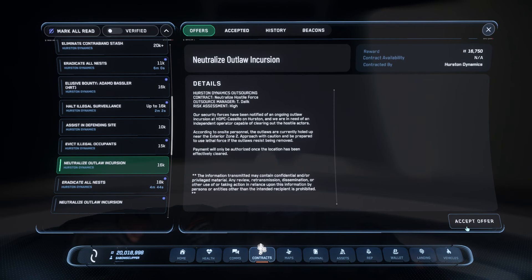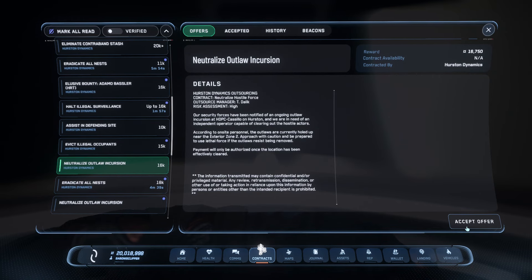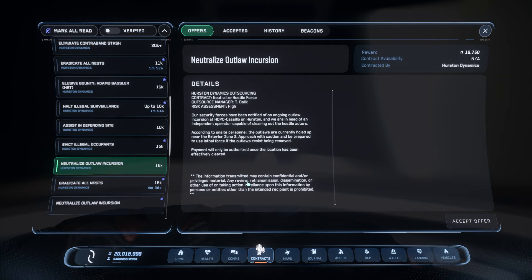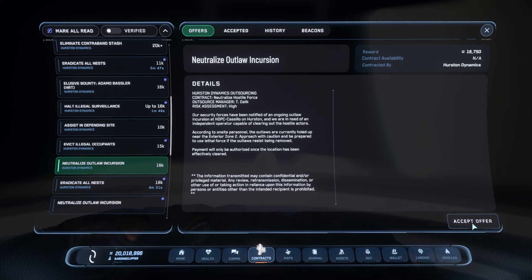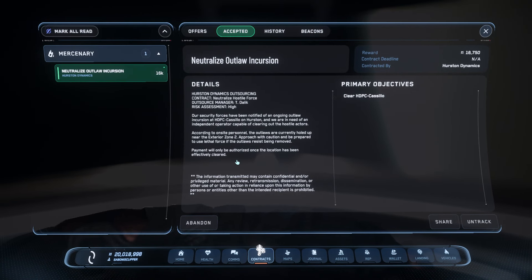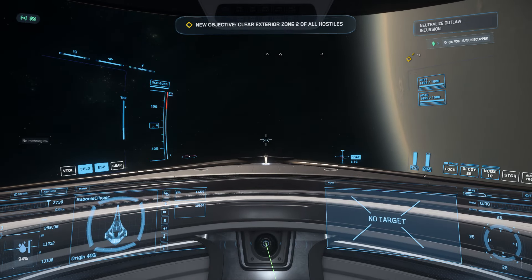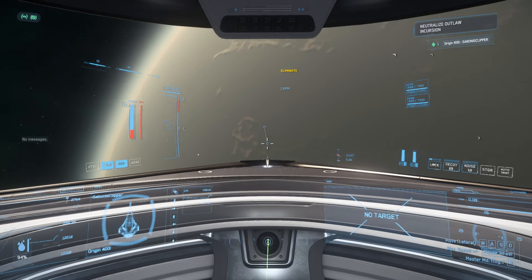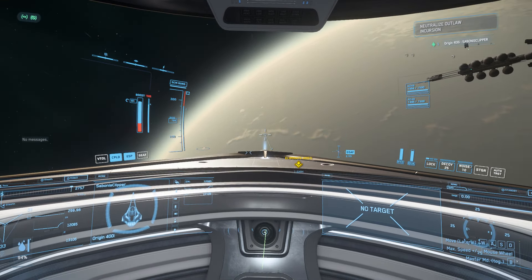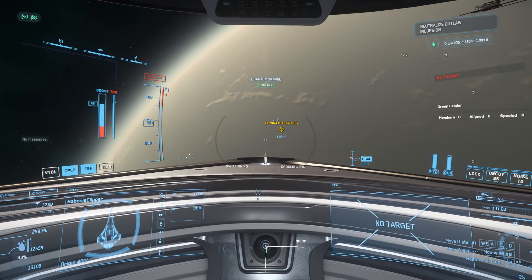Okay guys, playing Star Citizen here, keeping it real, keeping it honest. I did find this thing that wasn't there before — neutralize outlaw incursion in Casillo. I haven't seen that before. So this is a new place, HDPC Casillo. Let's go track that thing and see what it's all about. Now I don't have a respawn bed here, so if I die I'll just drop it and abandon it. The game is really terrible at this point.